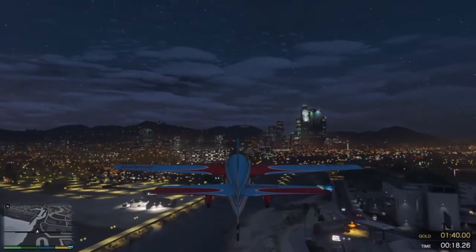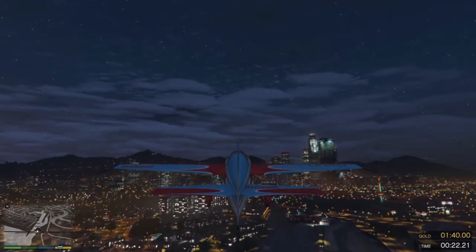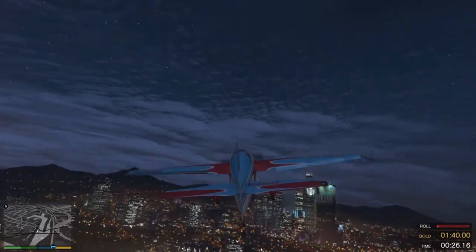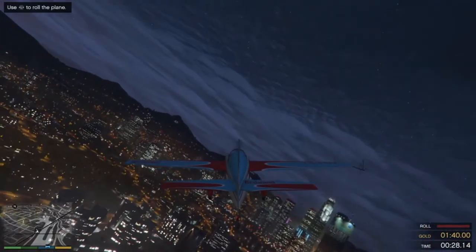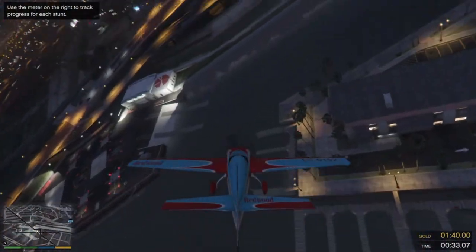Good! Okay, let's see what you got! On my mark, perform a barrel roll by pulling your flight stick to the left or right. Okay, perform a barrel roll. Stones of steel! Haha, I like it!